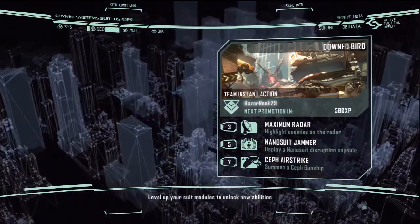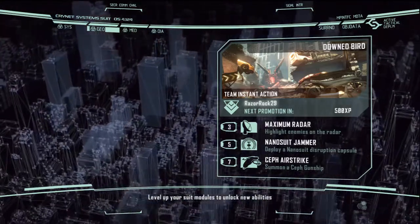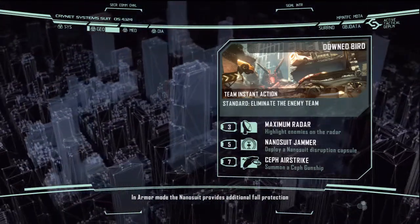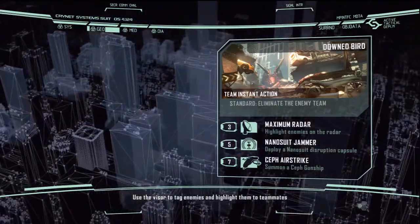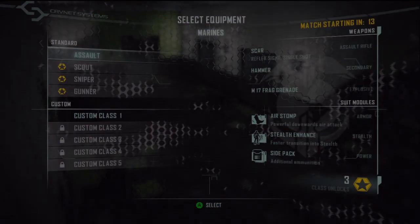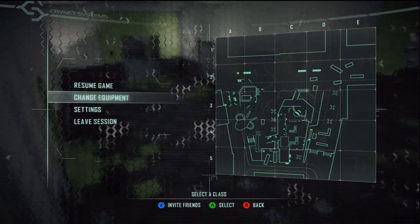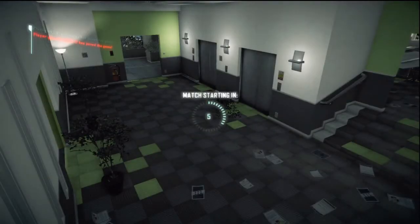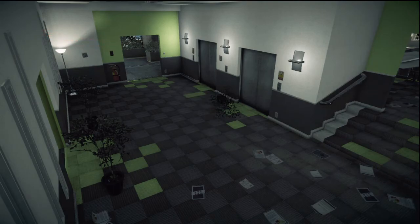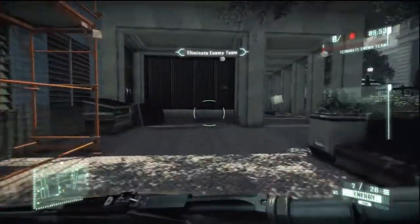My highest killstreak was five so far, but the fifth guy I couldn't get his dog tag in time, so that was unfortunate. I'm going to choose Assault — actually, this is a small map, let's do Scout. We're using Scout which is Shotgun and Pistol. I remember in the demo the shotgun had the longest range, so let's continue doing that.